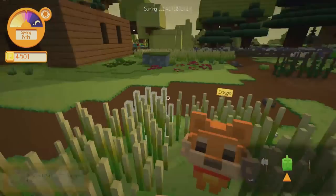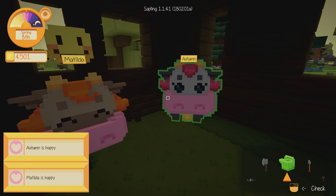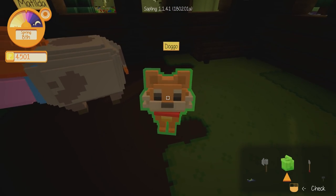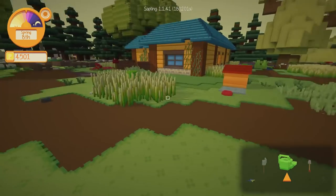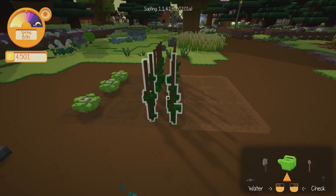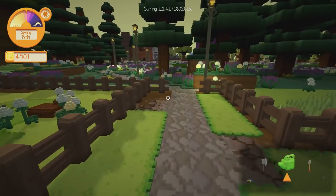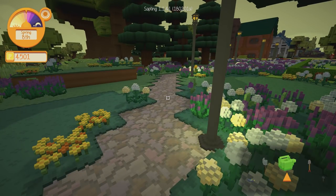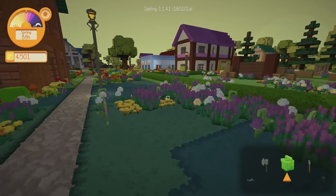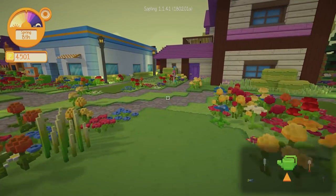Doggo doesn't need feeding yet — as long as it says he's not hungry I'm not going to bother feeding him. Let's go check on the cows. Matilda's happy and Autumn's happy. They're not really hungry yet so I'm not going to feed them until they want it. The plants aren't done yet so let's give these another water — they're still watered from yesterday actually. Let's take a trip into town. We've got four thousand five hundred gold now — that was a great day yesterday. Bug catching is awesome.